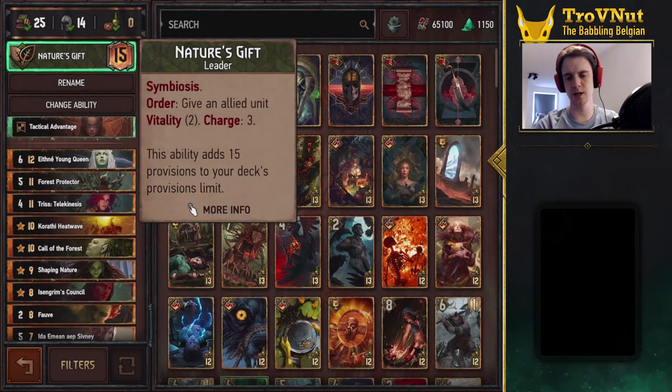Nature's Gift is a new leader ability introduced in last week's patch. It has Symbiosis on its own, which makes it a pretty unique leader ability — the leader has a passive ability marked by a keyword. Symbiosis means that for any Nature card you play, you will generate at least a one-power Wandering Tree. Since the leader herself also has Symbiosis — we're using Francesca Findablair's leader model — any Nature card you play is effectively boosted by one point.